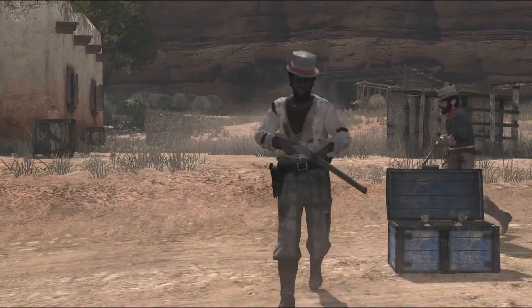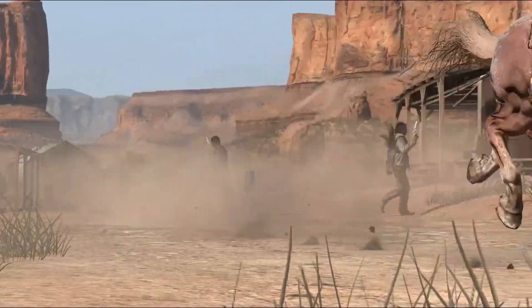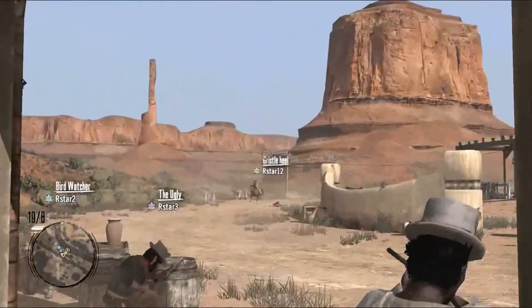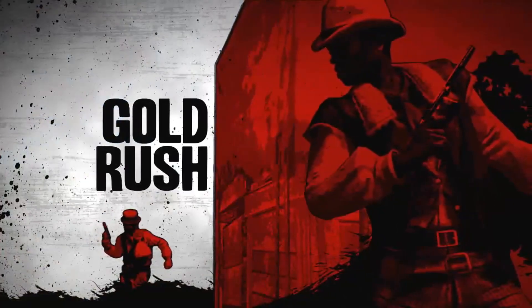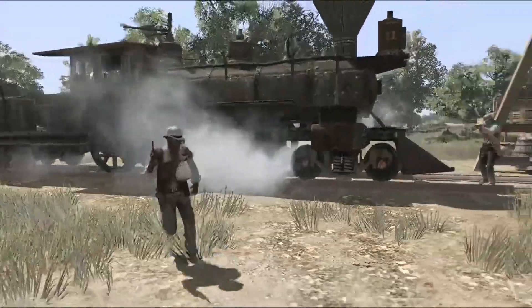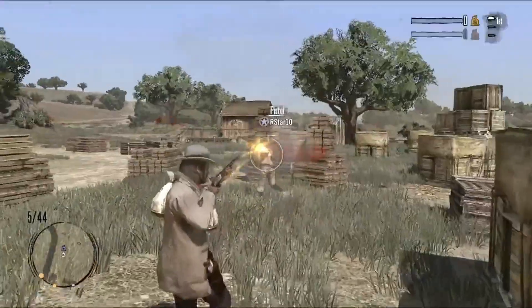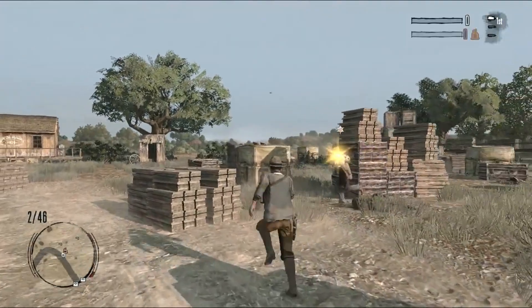Hold Your Own is a classic team-based Capture the Flag, where each team has one base and one bag of gold. A match set in Las Coronas requires both equestrian and shooting skills to cover the vast distances between bases. Other locations are more intimate. In Gold Rush, multiple bags of gold are scattered around the area. But be warned — bags of gold are heavy. Even one will slow you down, while two will leave you at a big disadvantage.